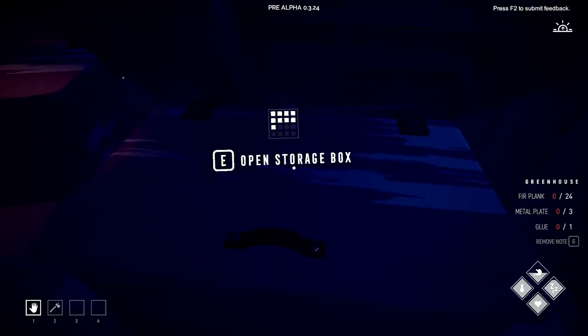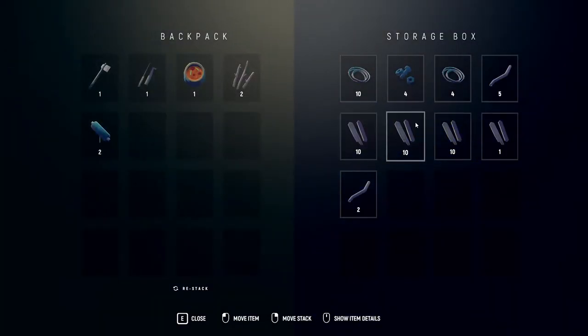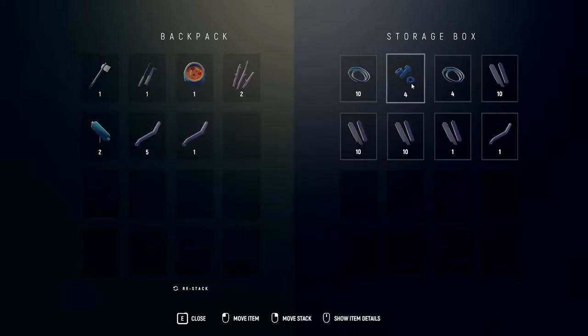We probably also need to gather up some food. So we have seven pipes, so we're good. Bolts we have four, so we're good on that. Planks we have thirty-one. So if we get six pipes and three bolts, we can make the metal plates.